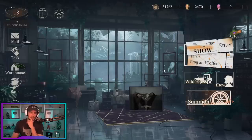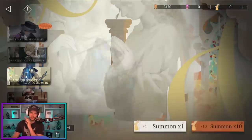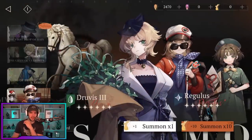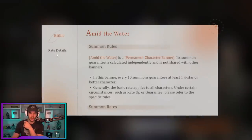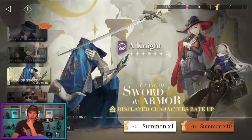Moving on, I want to talk a little bit about summoning. I've covered this in other videos, but I want to highlight the beginner banner. You are guaranteed to get one of the three characters from it after 30 summons — you can get one early and the banner will then go away. Then we have two other banners. Both of these are standard banner characters, meaning they can be pulled off the standard banner — you can see A-Knight and Sotheby are both listed in the rate details. In the future we will get exclusive characters, which are new characters not yet on the standard banner.